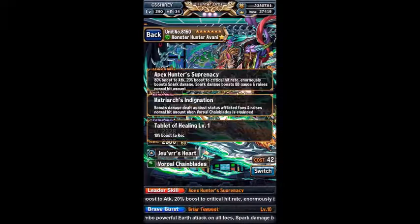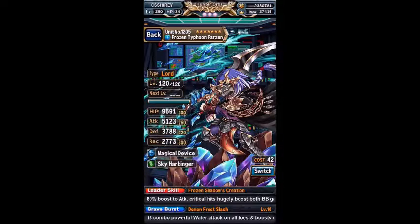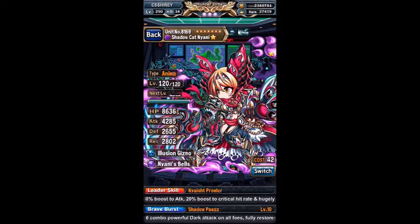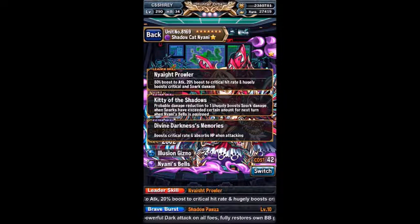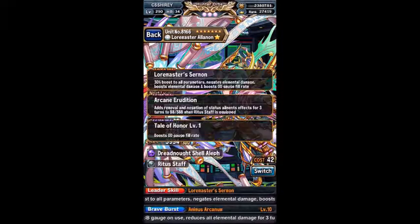Hey there guys, MobileGamer here and today we'll be working in Brave Frontier and we're going to be doing Frontier Hunter Terminus 28. Instead of running it with a full team of Omni Units and getting as many points as we can, I want to go through with 7-star units just for the people who don't have Omni Units, just to show that you can still get all of the rewards from Terminus.